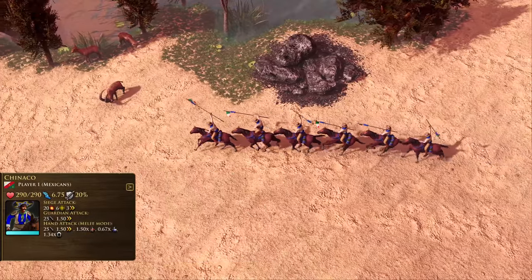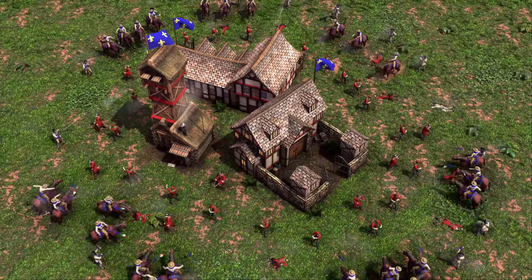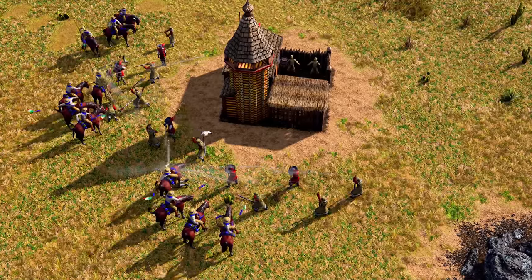The Chinaco is a hand cavalryman, highly skilled in the use of a lance, that grants him additional attack range. This makes them perfect for countering light infantry and cavalry, or expertly chasing down routing units.